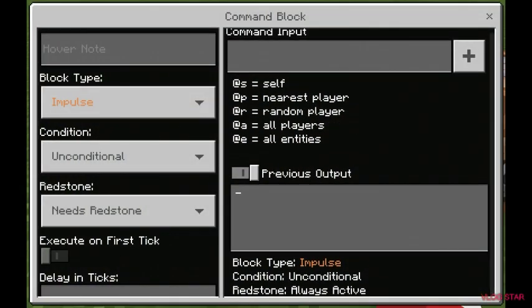I'm also going to be showing you some target selectors: @s equals self, @p equals nearest player, @r equals random player, @a equals all players, and @e equals all entities.